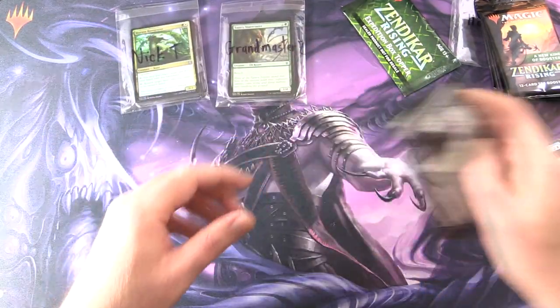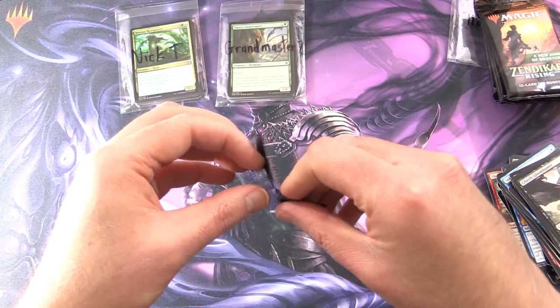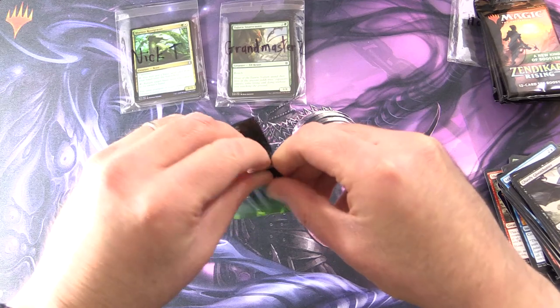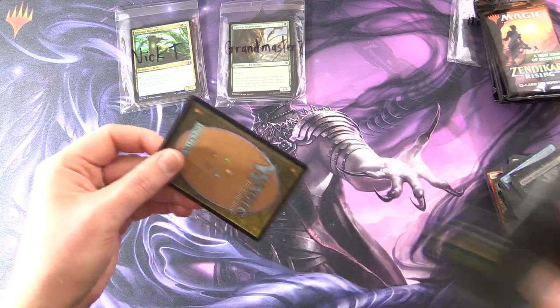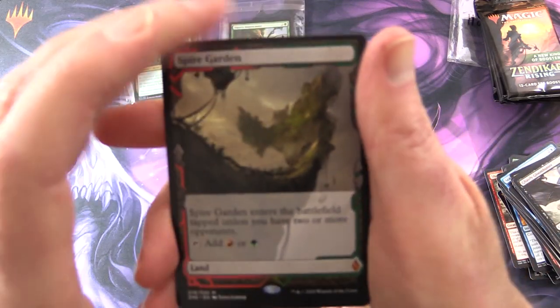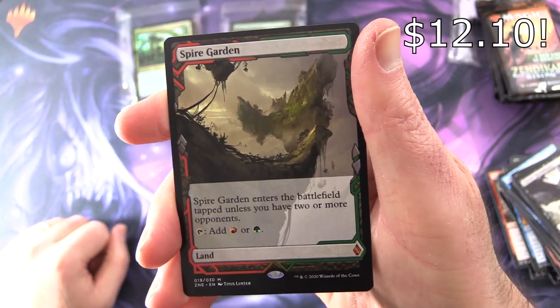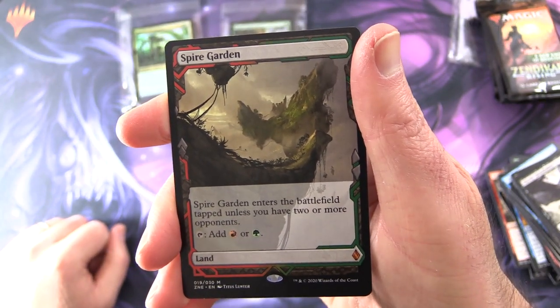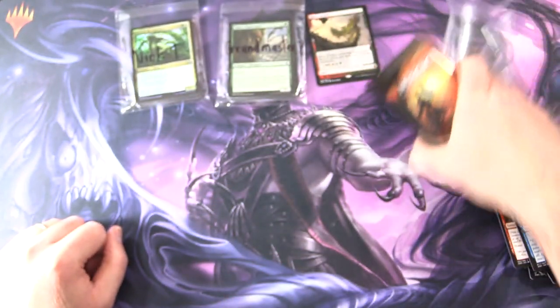This thing's taunting me. Let's crack open the box topper — what will we have today? Hoping for a fetch land. Won't be foil unfortunately. Check for damage — looks good. It is Spire Garden! It's a Mythic. Enters the battlefield tapped unless you have two or more opponents. Taps for red or green. Not sure if I've pulled that one yet actually.